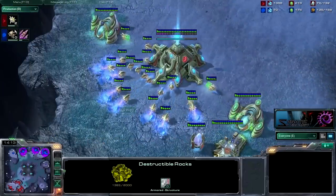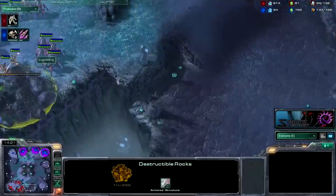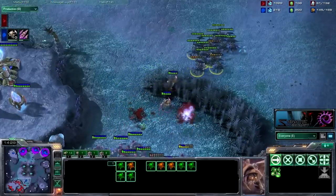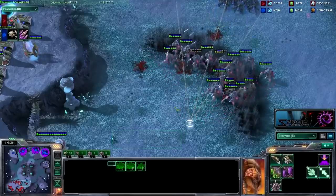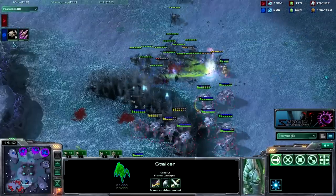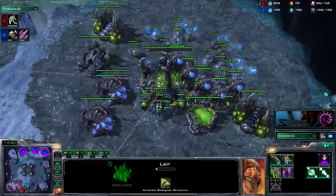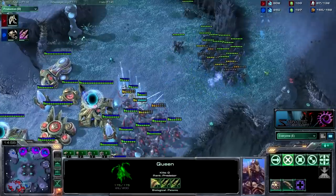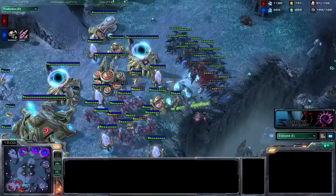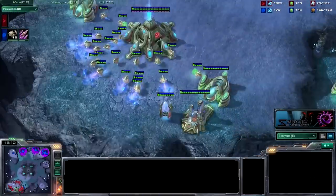It looks like he realizes that his Blink Stalker all-in didn't work so well, and he's probably planning for an expansion or something. I was going to want to throw out a nexus or something. Rallying all my roaches here, rallying right there. Just need to rally roaches — injects, keep up with your injects. Roaches coming down and just cleaning up his stalkers. There's simply too much production — I'm constantly building like twelve roaches at once. Seven gates just can't keep up with that.